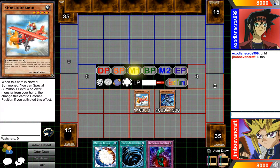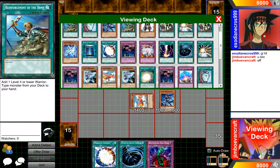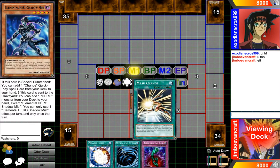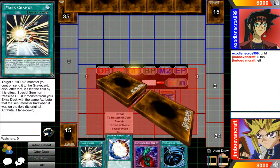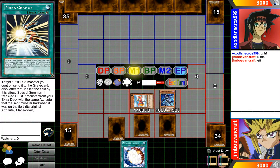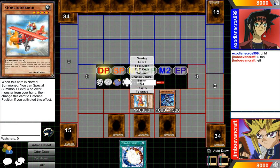So this guy goes to defense mode. I get to add one Mask card to my hand — one Mask Change card. So I'll just go ahead and add Mask Change to my hand. And then we'll set this card here, set this card here, set our Mask Change over there, and we will end our turn, which is pretty cool.